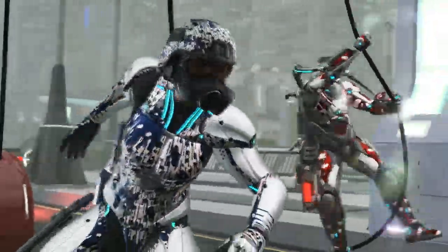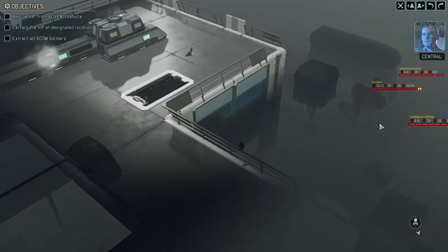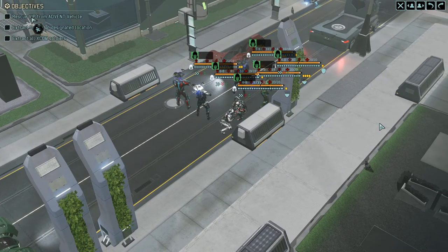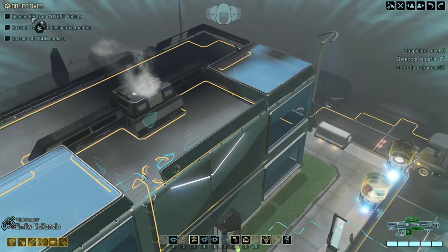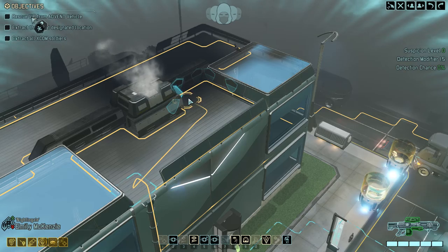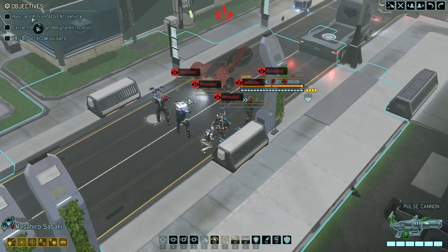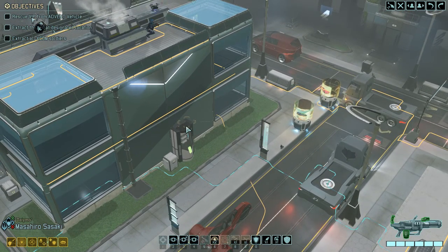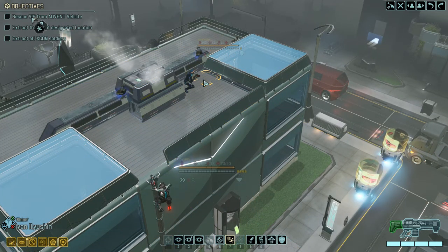I've noticed that my tanks are red and my healers are white. Menace one five, we have a confirmed location for the VIP — move to rendezvous. There's the elite muton, there's the sectopod. Three groups, positions concealed. I see the first ones already — you're gonna get spotted here. We are spotted. Fuck, that really sucks.